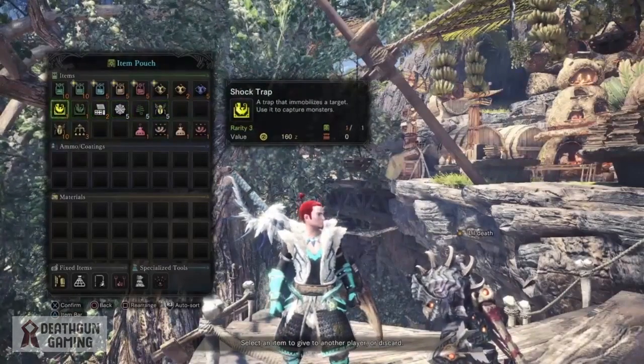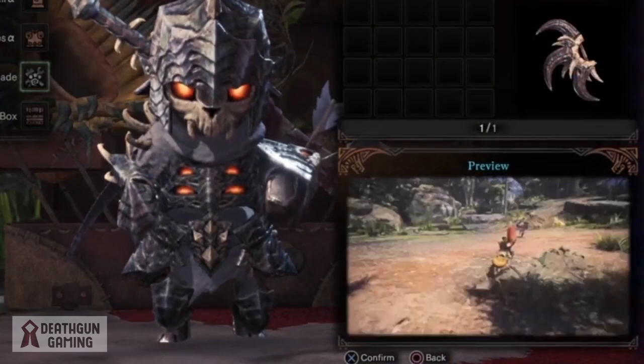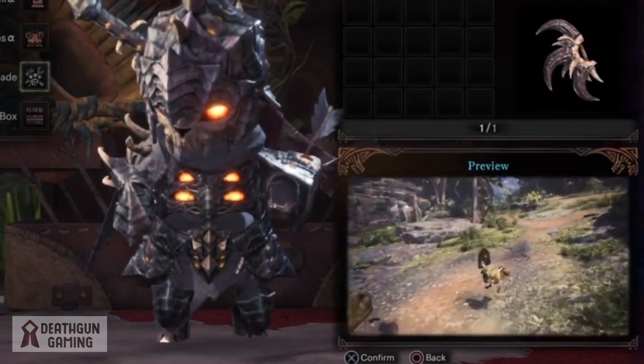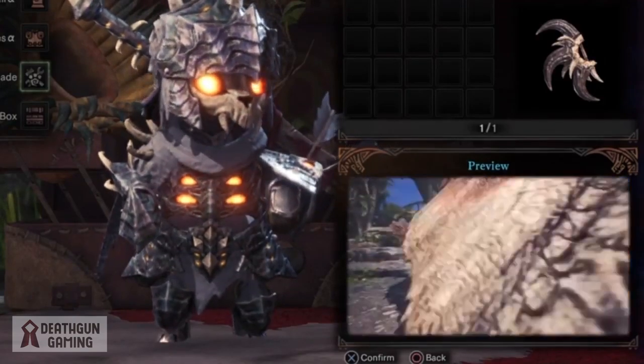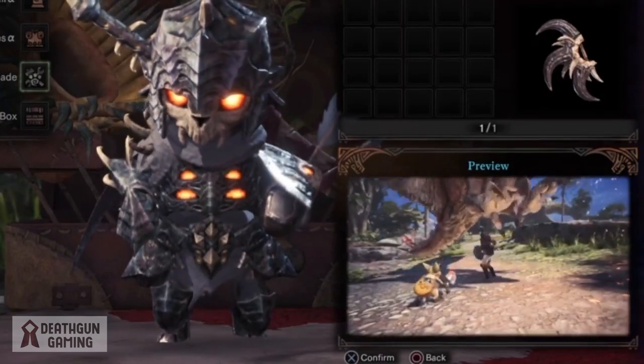Keep in mind you cannot capture elder dragons. One more tip: make sure your palico has the plunder blade equipped. Not only does it give you more loot per run, but it has the chance to drop not only plates but even rare gems, overall yielding more loot.